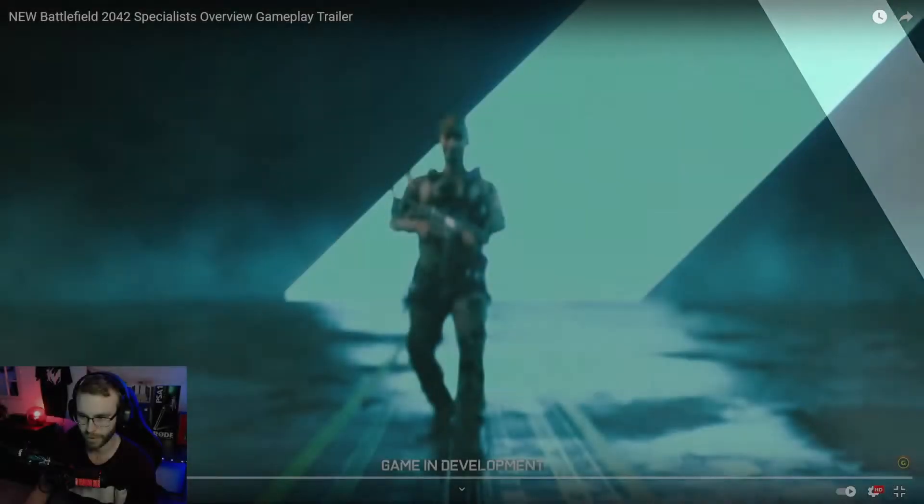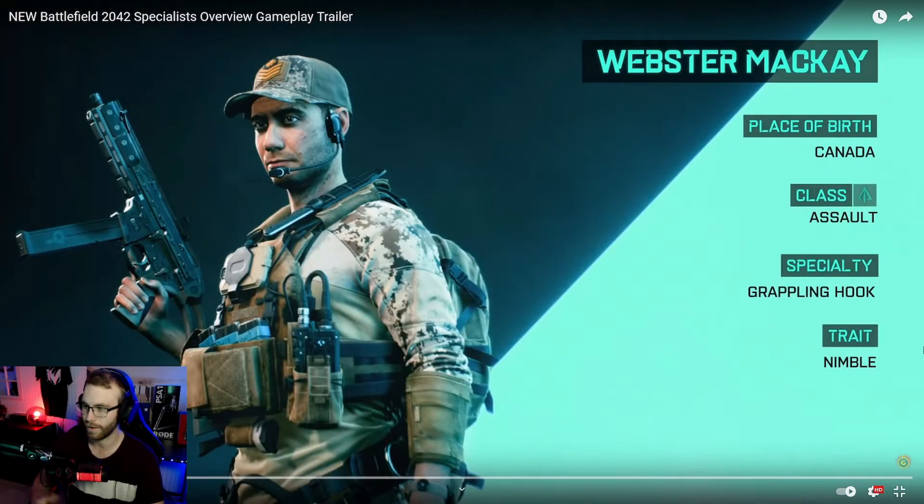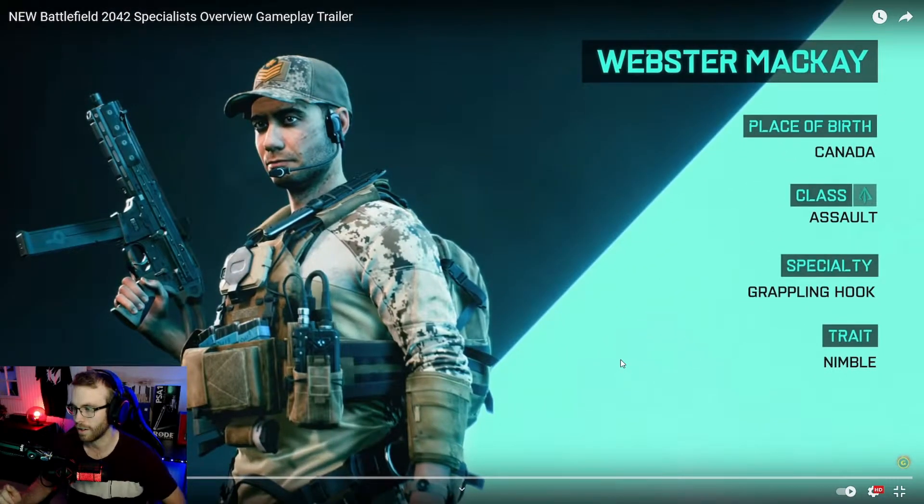Okay, so the first agent we have is Mr. Webster McKay, place of birth: Canada. Nothing wrong with Canadians - look at me, I'm Swedish. Class: Assault. Specialty: Grappling Hook. And the trait is Nibbler - I think I'm saying that correctly. So yeah, Canadian assault, grappling hook specialty, and a Nibbler trait. Looks amazing, I love it.